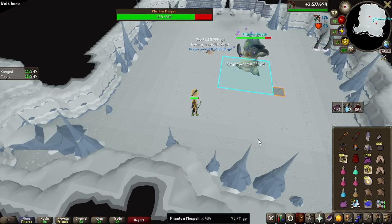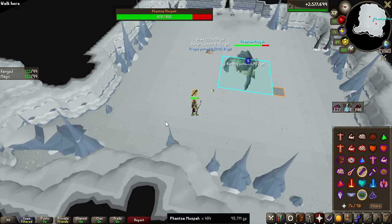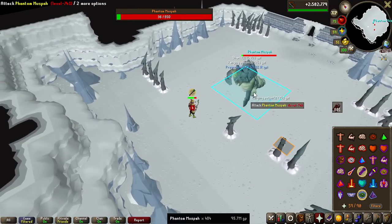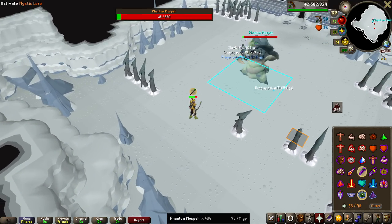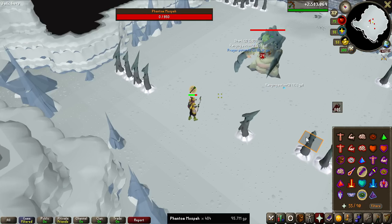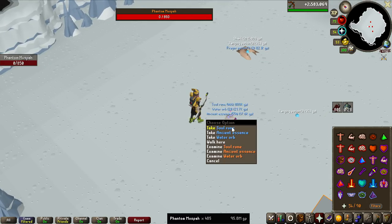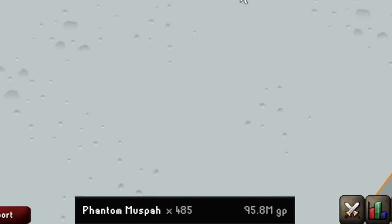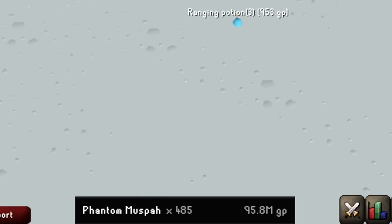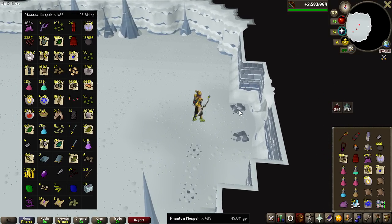Finally, this is what it comes down to — the last Muspa kill. We are on 484. Is this going to be the first On Drop Rate ever where I get the item I'm hunting on the absolutely final kill? The answer is no. So we made 95.8 million GP in 485 kills, and this is the entirety of the loot that I got.